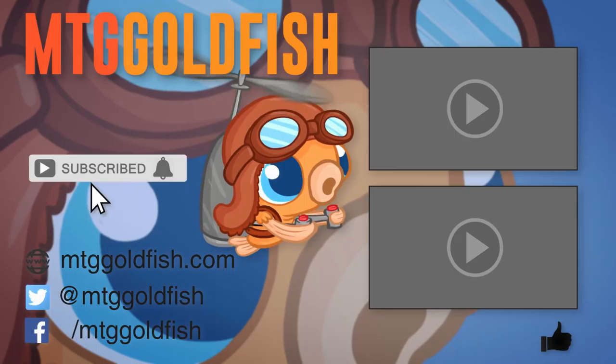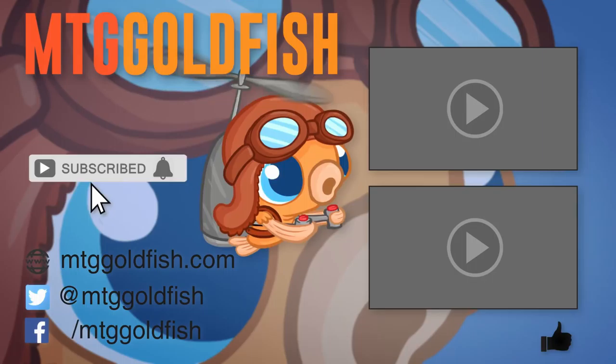And that is Green-White Growing Rites for Standard — our Instant Deck Tech for today. Thank you so much for watching. If you enjoyed the video, help us out by clicking the like button, hit subscribe to keep up on all the latest and greatest, and don't forget to hit the bell icon to get alerts whenever we have new videos.